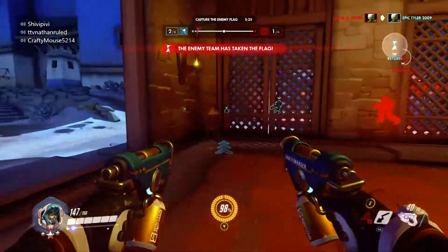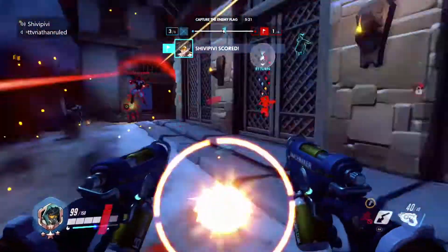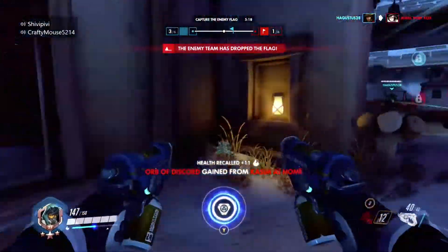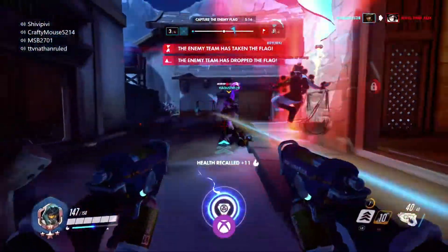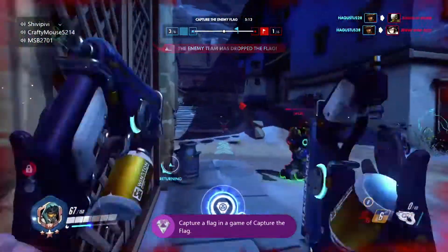The first one is you have to capture the flag by basically just taking it onto your podium right there. I was quite lucky — somebody had dropped it right next to the podium, so all I had to do was basically touch it and I got it. It gave me 15 gamer score. The achievement is called Captured.